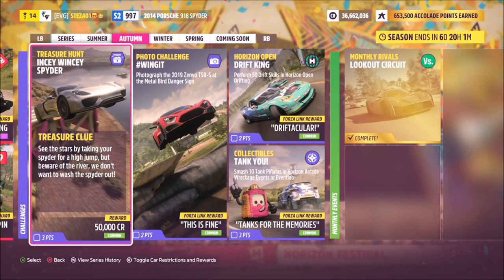Hello and welcome back to the channel. I'm going to be going through this week's treasure hunt guide called Incy Wincy Spider. The treasure clue says: see the stars by taking your spider for a high jump, but beware of the river — we don't want to wash the spider out.